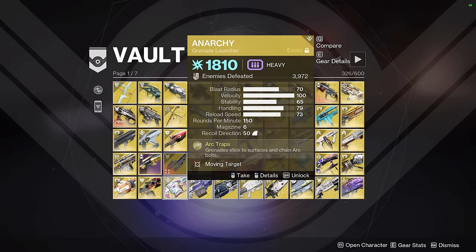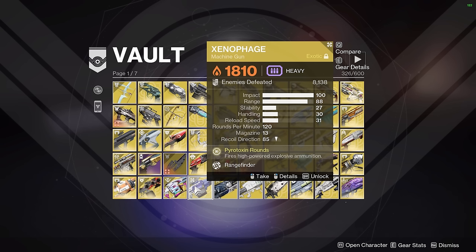Xenophage — like I mentioned — is good for measuring boss health bars, but it's also good in speedrunning generally, which is why I have 8,000 kills on it. Xenophage is useful when you need to kill a miniboss, a major, or even some red bars from a long distance away and you don't mind not having sniper ammo. For example, Xenophage is used extensively in the second encounter of Garden of Salvation speedruns, because with Radiant it can two-tap Angelics. It's also very good at dealing with clusters of enemies that spawn from doors in that raid.